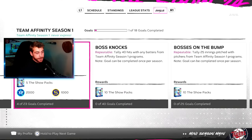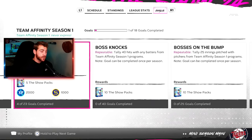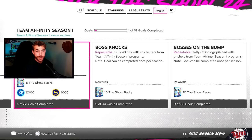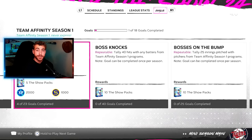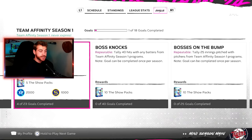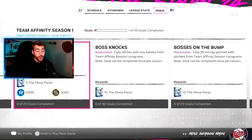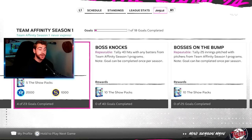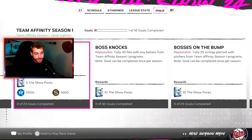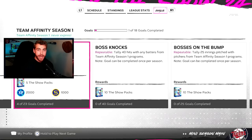Look at Boss Knox: tally 40 hits with any batters from Team Affinity Season 1 program. The prerequisite is to get progress done on Team Affinity so you have enough batters to flesh out your team. For 40 hits, you get 10 The Show packs. At face value that might seem like it'll take a while, but not really — it really doesn't have to.